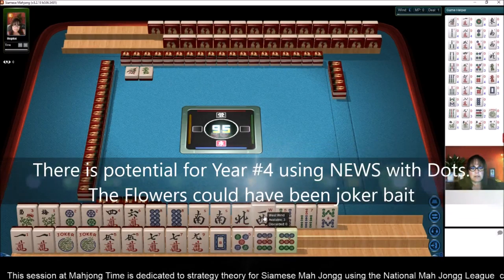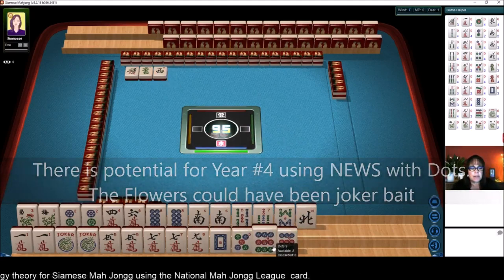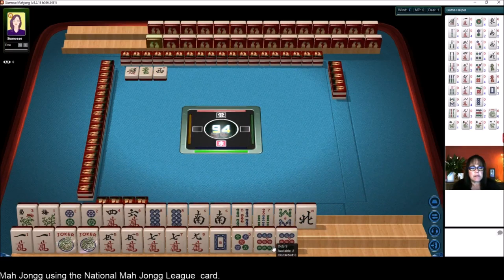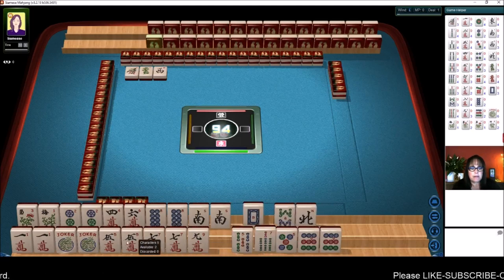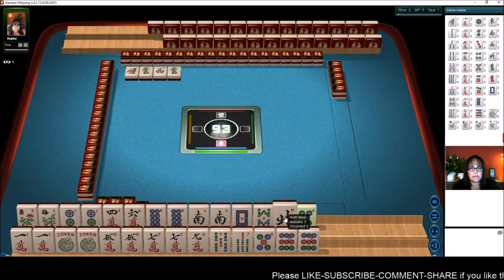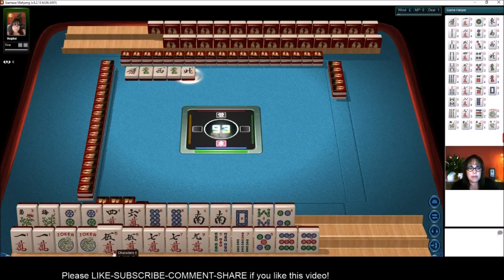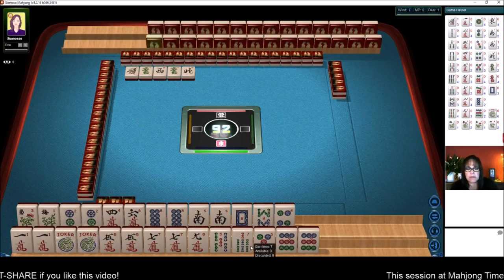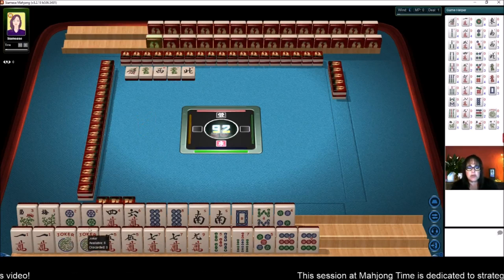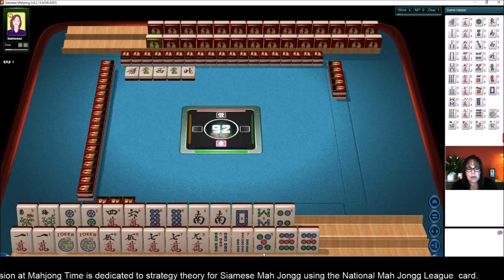Alright, let's get rid of the west. We do have a multiple here with our 9 now — 5, 7, 9. We've got lots of 5, 7, 9. There's a 5, 7, 9 pair hand. If we can get 7 dots, I might play that 5, 7, 9 pair hand and use the jokers up here. 1 through 7 towards the first odd hand.